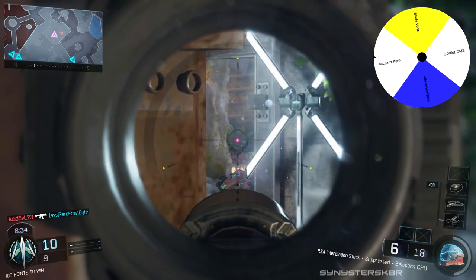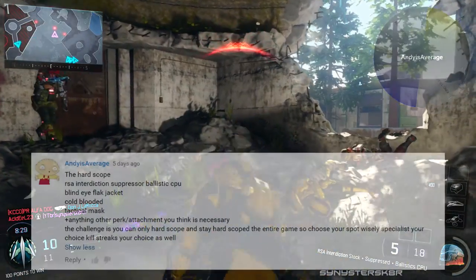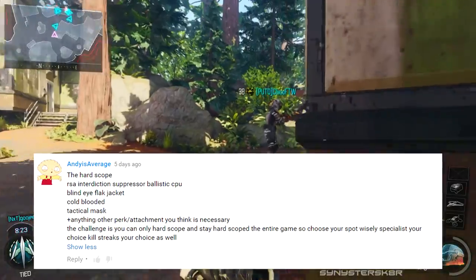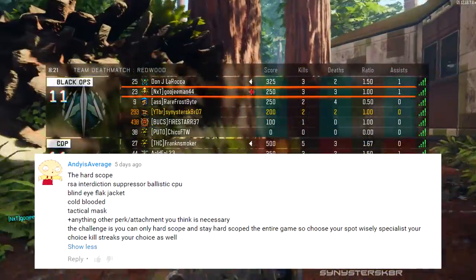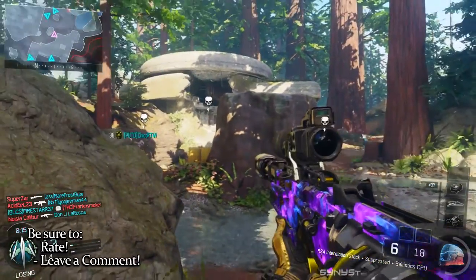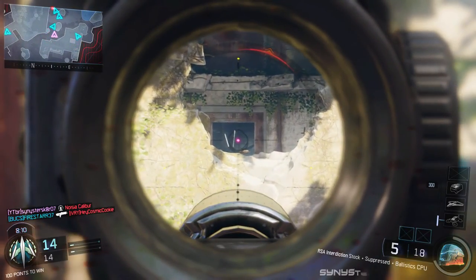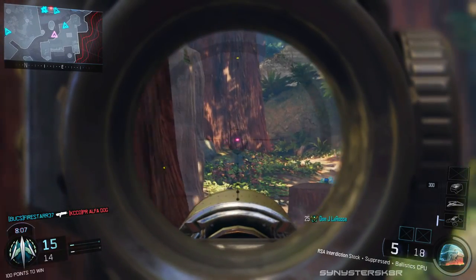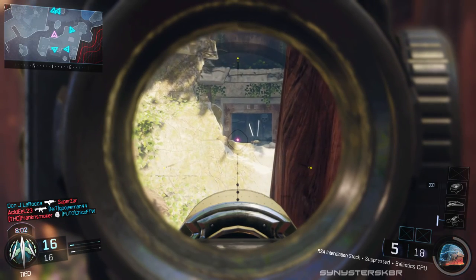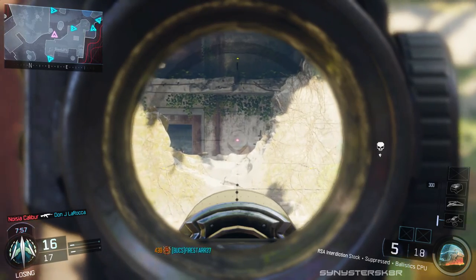For this week, the class was suggested by Andy Is Average. He wanted me to use his hardscope class, which consisted of the RSA Interdiction with suppressor and ballistic CPU, blind eye, flak jacket, cold-blooded, tactical mask, and any other perk or attachment I felt necessary. The other attachment I went with was stock. My specialist was active camo as Spectre, and for killstreaks they don't really matter because I don't think I got any of them.